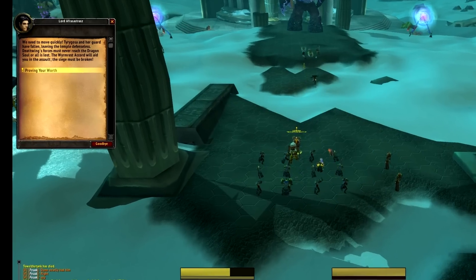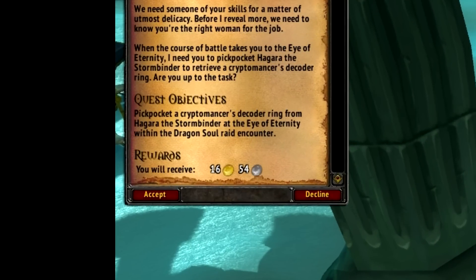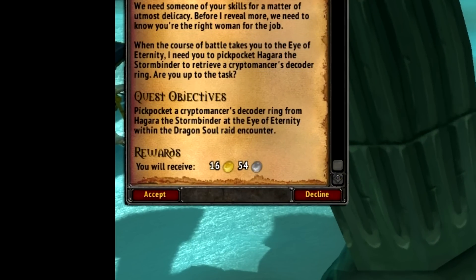So as you can see, the quest has changed slightly from what was first shown on MMO Champion, as in it now says that the NPC that you have to pickpocket is in fact the fourth boss, Hagar the Stormbinder, instead of a random trash mob.